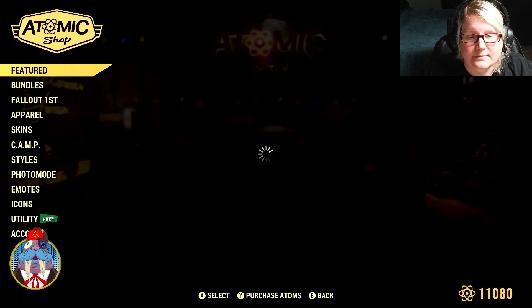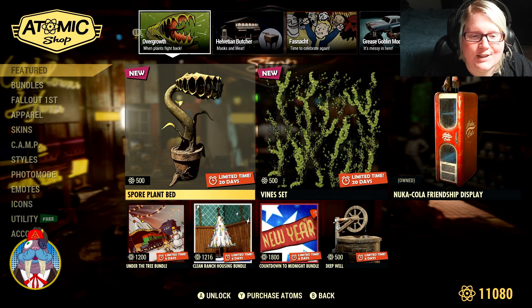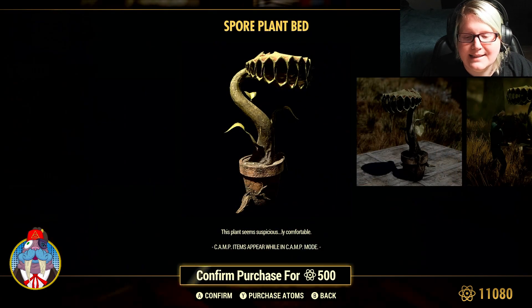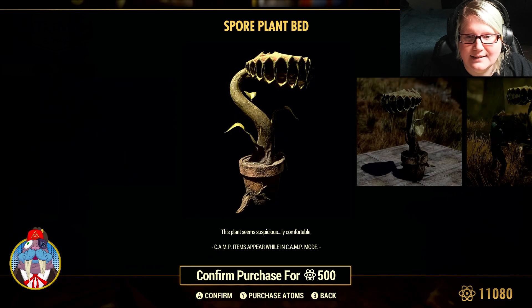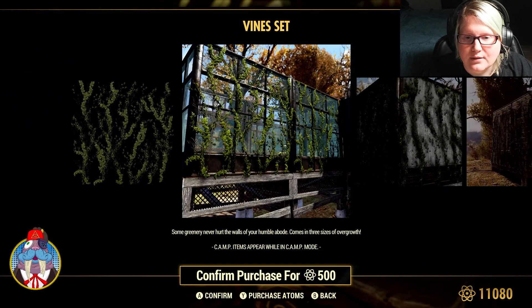Let's go see the Atomic Shop and see what we got. We got a spore plant bed — this plant seems suspiciously comfortable. And then we have a vine set, so no bundle this week.